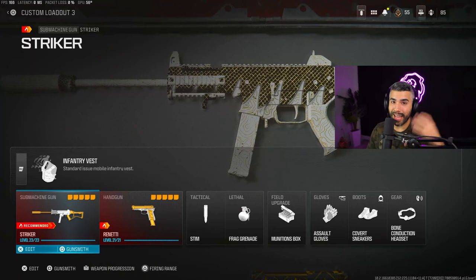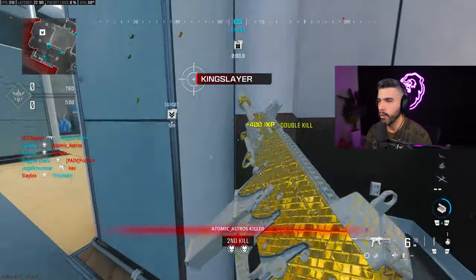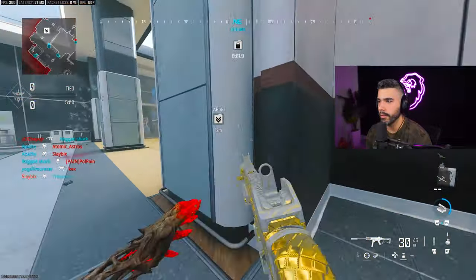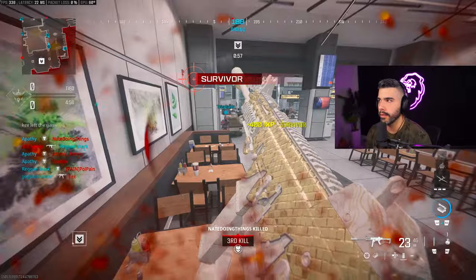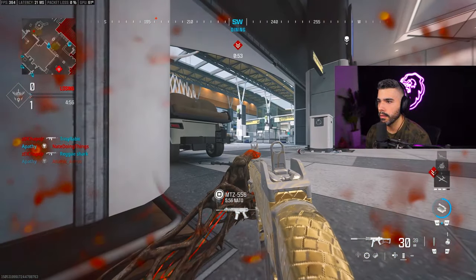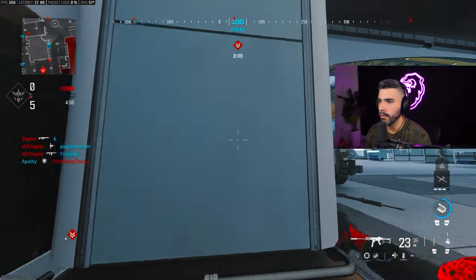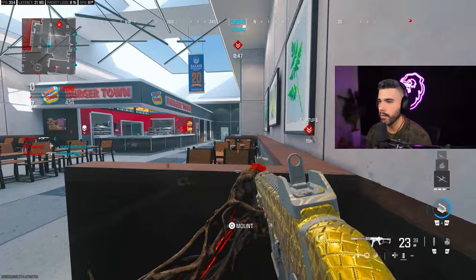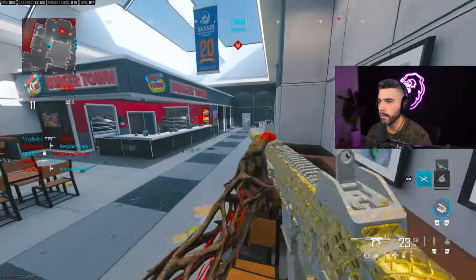Lastly we got the stock — this thing is going to give you a huge boost to recoil control, which is going to make this a laser. Now that I gave you the class, check out this gameplay. Here we go — here's the new buffed Striker. Two kills right there, headshot to start off the game. Saw him on the right, nice little snake — that's pro player movement. Spawning behind us, it's gonna get a little raunchy.